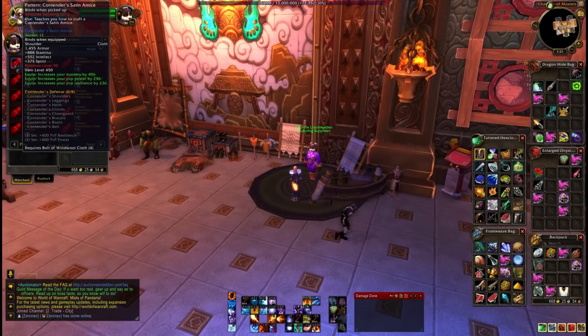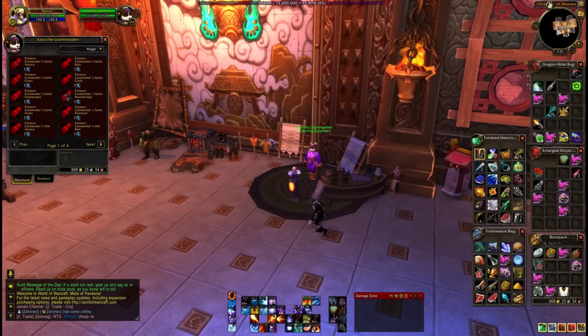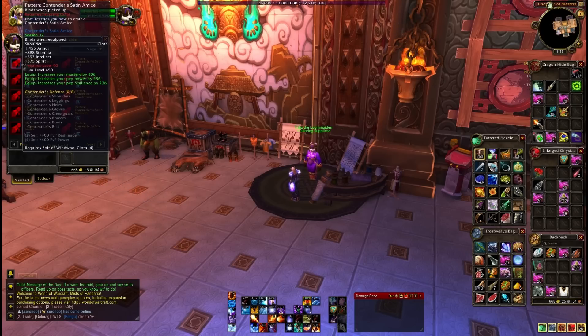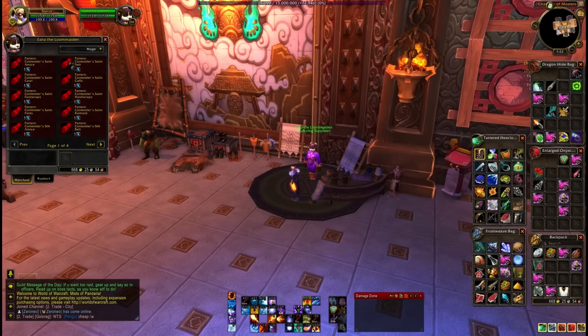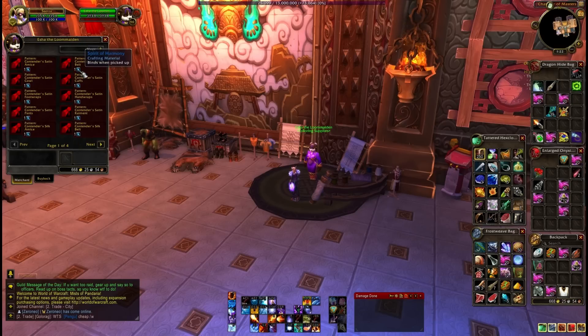These vendors actually sell the Contenders recipes — this is the craftable PVP gear. There's a small variance in when you can start using these: 555, 565, 590, etc., but pretty much any recipe from here will take you to 600. Not only do these recipes not require a Spirit of Harmony to create, but most of their material requirements are quite low.